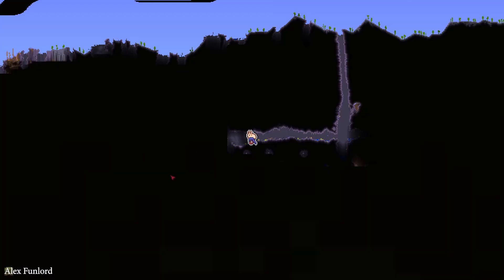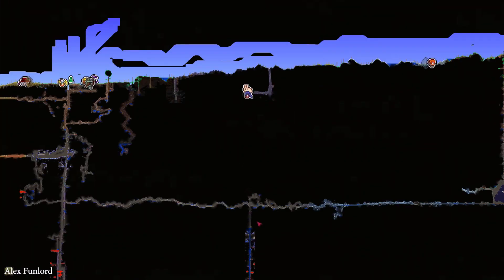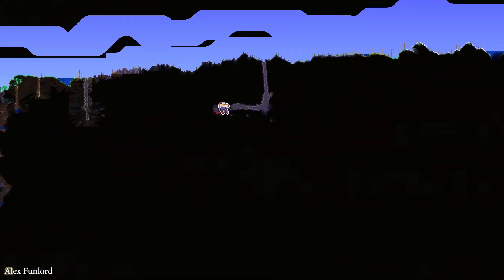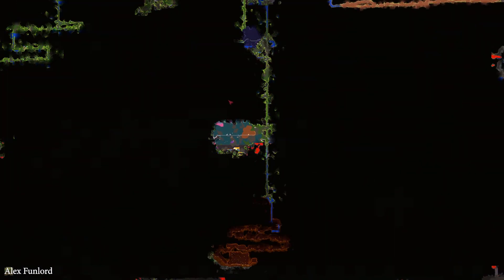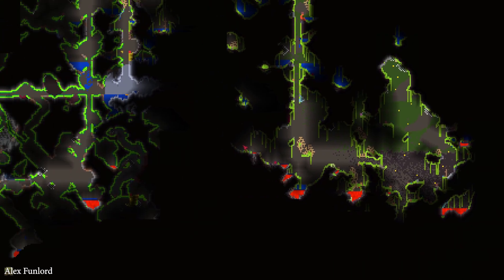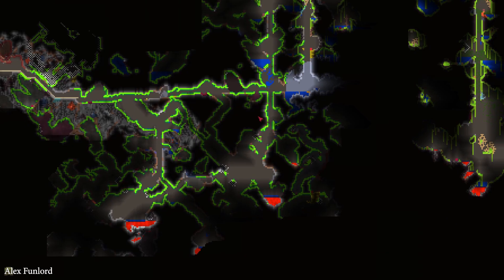After that, we must go to the Cavern layer. It is usually below the Underground layer. Under the Underground layer you find the Cavern layer, where you find big caverns and caves. If you have already explored the map, you can always find Mithril there.